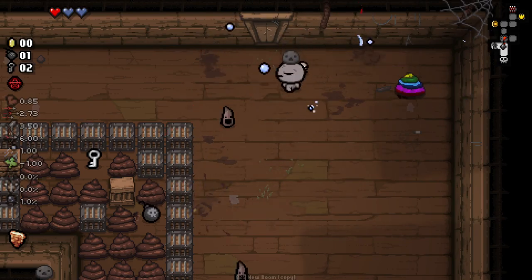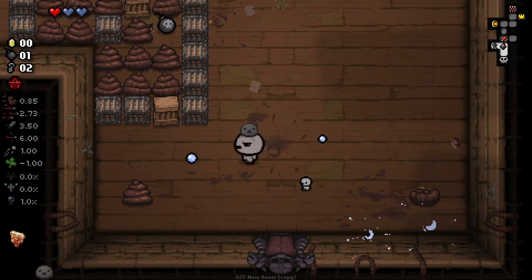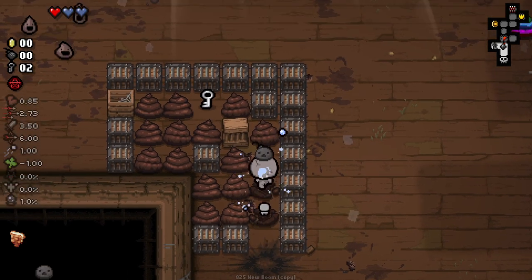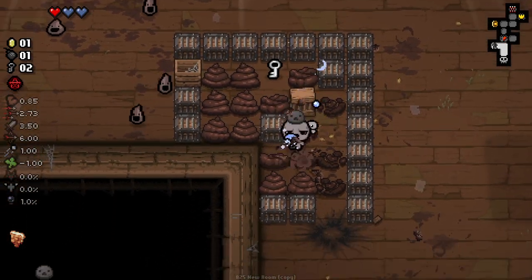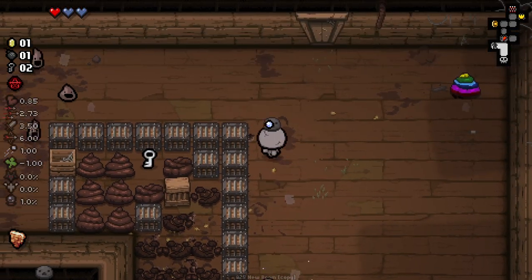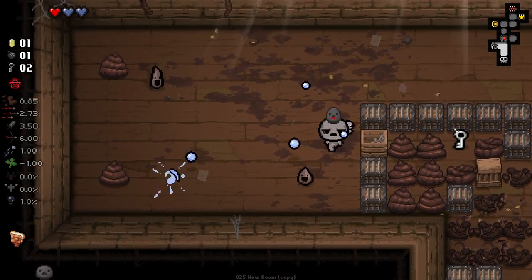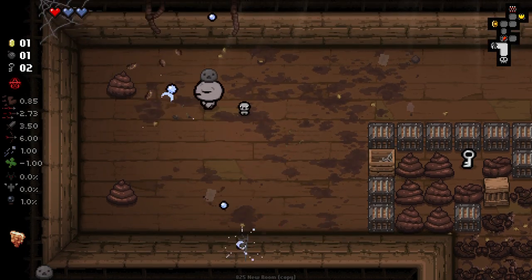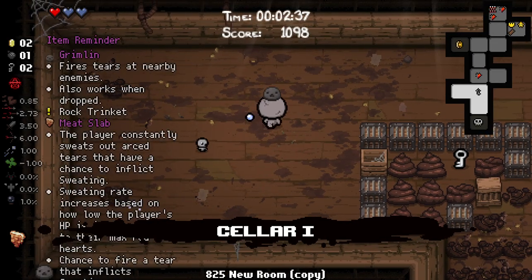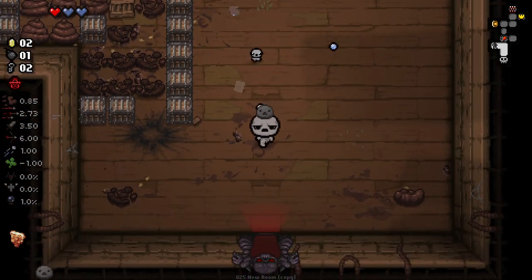We do have a rainbow poop there which I don't think we have any use for. We might as well bomb in here just because it gives us the ability to destroy some poops and get a bomb back, so why not? I'd like to find my secret room to see if I can utilise Mysterious Gift a little bit more. I might just keep the card until I get an even worse item. I'm not really sure where the secret room is.